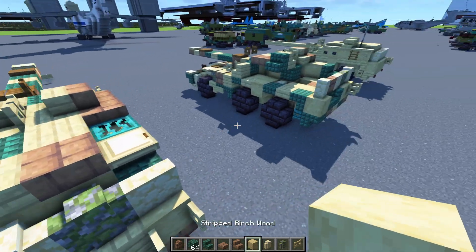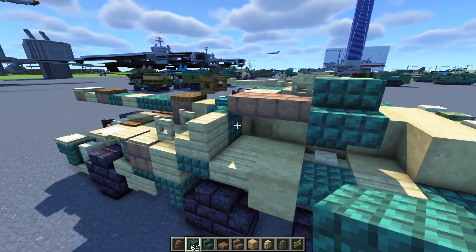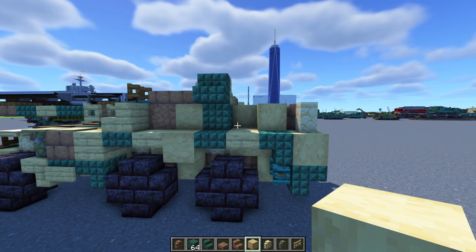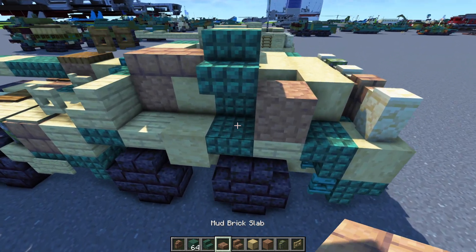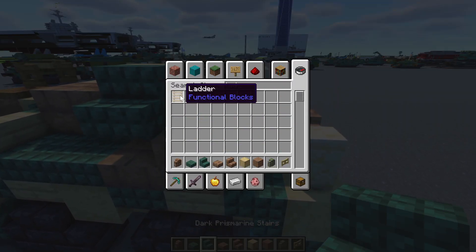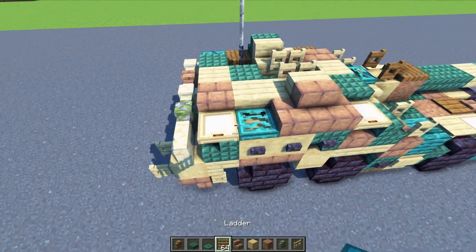The inside part has three stripped birch woods — fill that in with birch wood. There's actually going to be packed mud right here, then a dark prismarine block, and stripped birch wood right there. Then packed mud on the outside part, mud brick slab, and two dark prismarine slabs right there. We'll need to add a ladder to the side of this, and upside down dark prismarine stairs right there. Then take out some trapdoors.